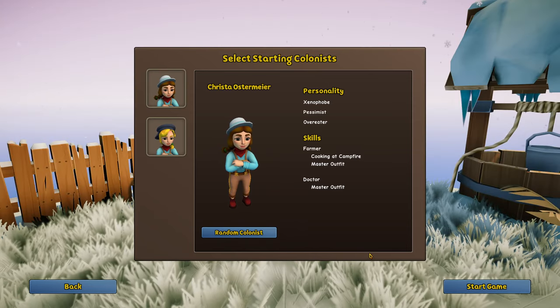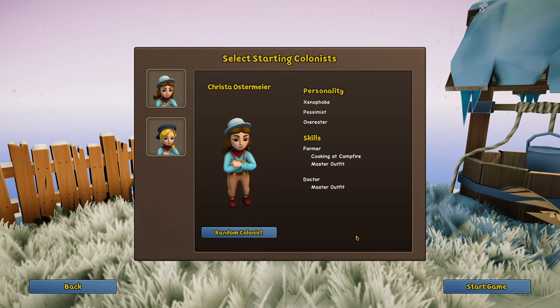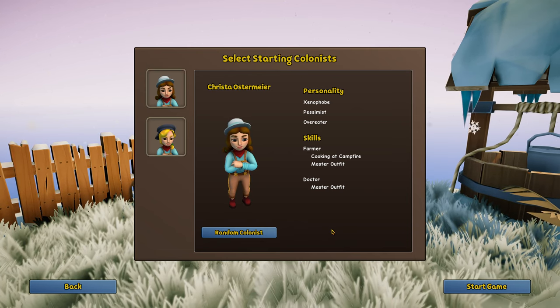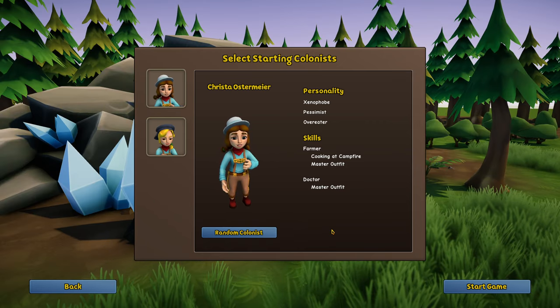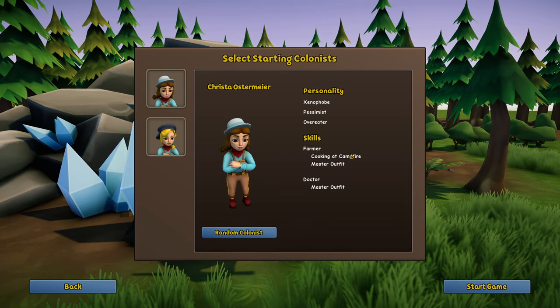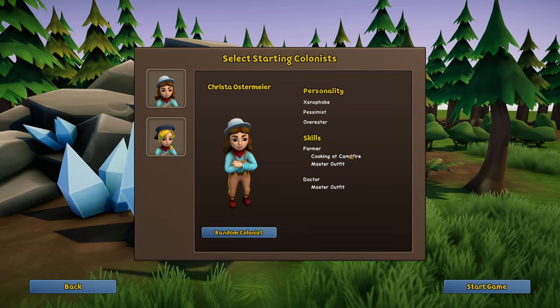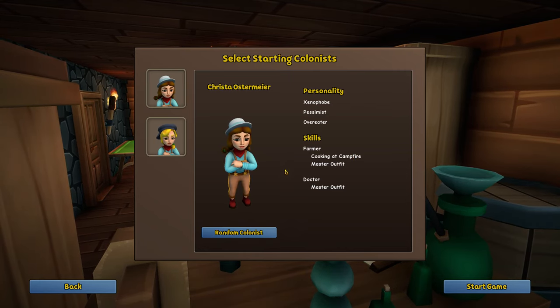For skills, you're going to start with two villagers. You want one that has a doctor skill — not a master outfit level, something like splinting. Beyond that, you want a miner or a farmer with cooking at campfire, because that'll unlock the next tier of food which fills satiation a lot quicker than raw food. Go with a doctor and a farmer with cooking at campfire — the miner can wait since you'll get a third colonist quickly.